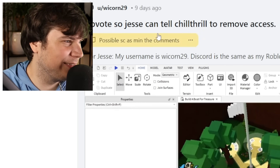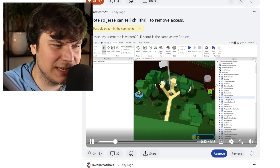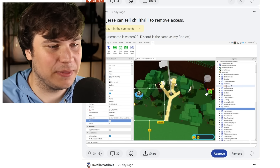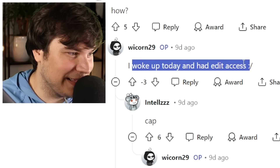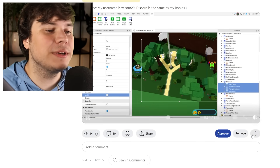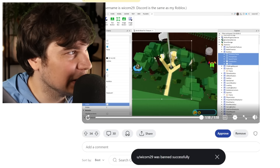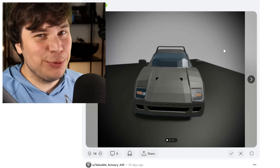Upvote so Jesse can tell ChillThrill to remove access. He has access to Build-A-Boat — I don't think Chill gave this dude access. You can just steal games with hacks, which is super cringe. This dude is a flippin' hacker, I'm gonna ban him. 'I woke up today and had edit access.' Yeah, you're a freaking idiot — maybe ChillThrill made a mistake. What is the hardest I can ban him? A permanent one. We're not a fan of hackers in this community. On that note, I'll also remove the posts. Back to our not-hacked builds.